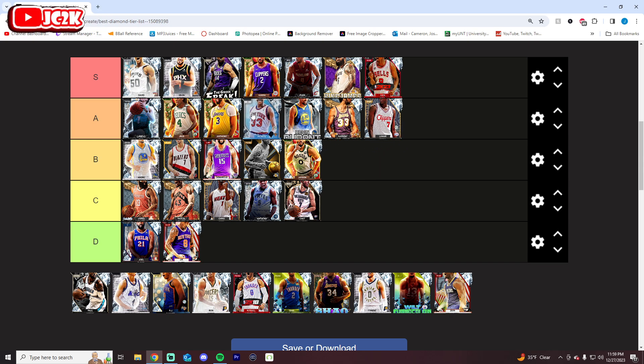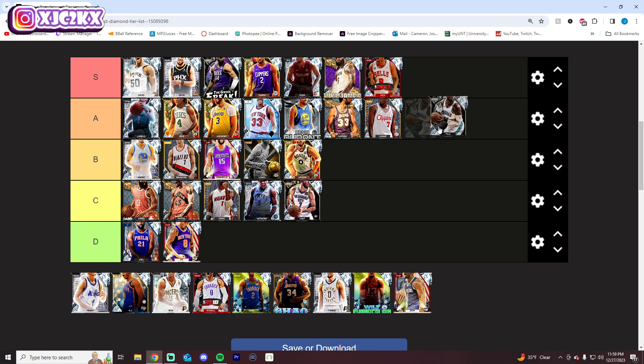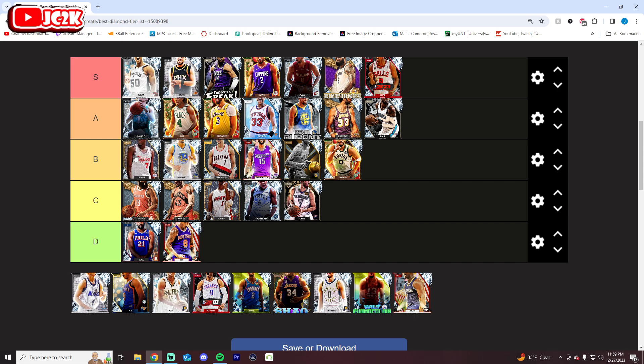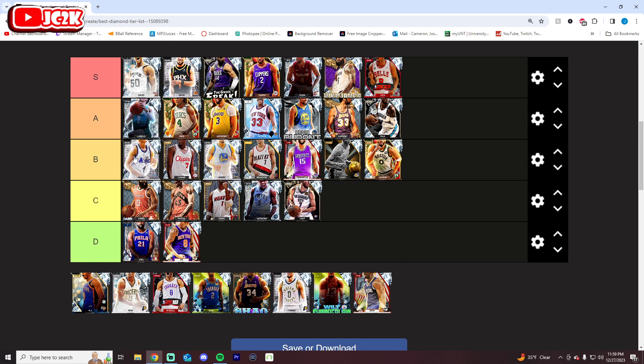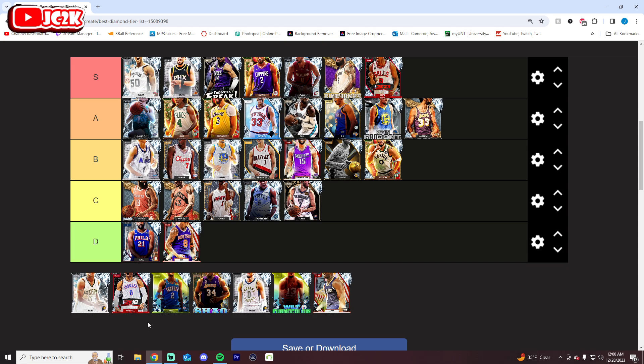Patrick Ewing gets A tier — he's not quite S, but I'm so high on the card. I'd actually probably take him over Kareem. I'm very high on him, surprised by how much I don't mind his release, and defensively interior-wise he is still very, very good. Paul George I'll give A tier — he's elite but I moved him to A. Lamar Odom moves to B. Penny Hardaway I think is good but not that much better than Lonzo. B tier is probably fair. RJ Barrett also gets A tier — a really great free card, very viable at his position. He's basically as good as Paul George, or pretty close. With his duo, he is basically as good.